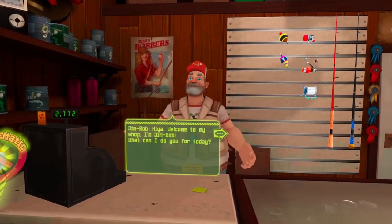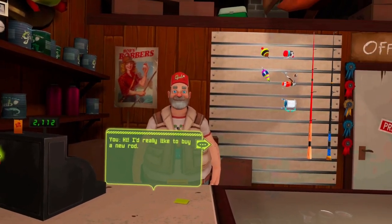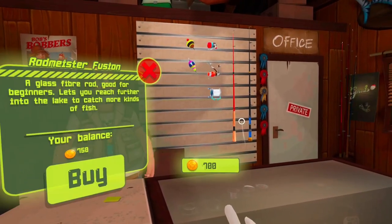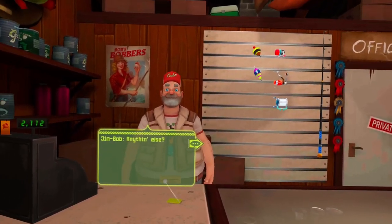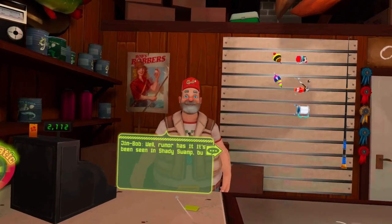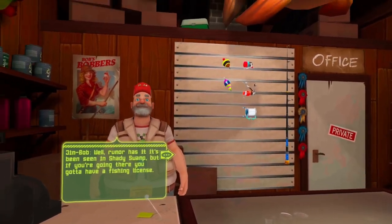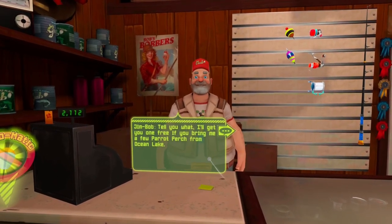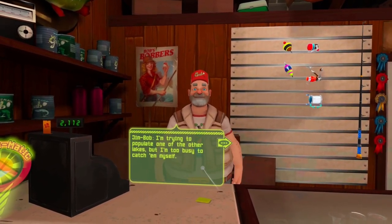Hi, welcome to my shop! I'm Jim Bob — what can I do you for today? Hi, I'd really like to buy a new rod. I got one right here behind me — just point at it and click on the buy button. Anything else? Yeah, I'm looking for a fish — the prehistoric perch. Seen it? Well, rumor has it it's been seen in Shady Swamp, but if you're going there you gotta have a fishing license.